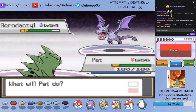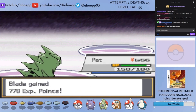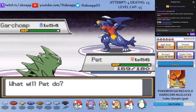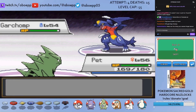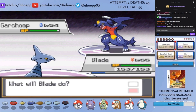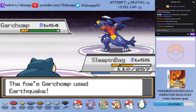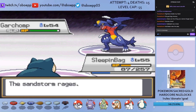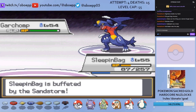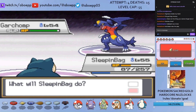I switch to Pet who sets up to plus six attack and speed again. However, Garchomp is next and Rock Smash won't one shot — in a stupid decision I switch to Blade on an Earthquake instead of letting Pet fall for maximum damage. After some switching, Sleeping Bag uses Yawn and Protect to put Garchomp to sleep, and I go for Ice Beam — but it misses. Pet's ability Sand Stream means there's a Sandstorm on the field, which gives Garchomp an evasion boost due to Sand Veil. That's why Ice Beam missed.